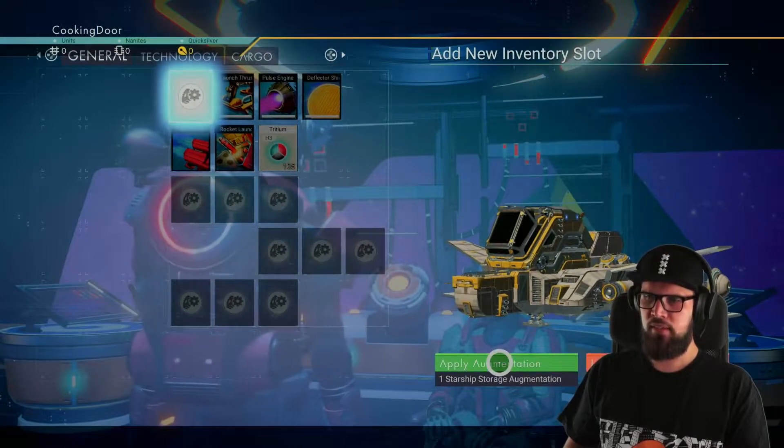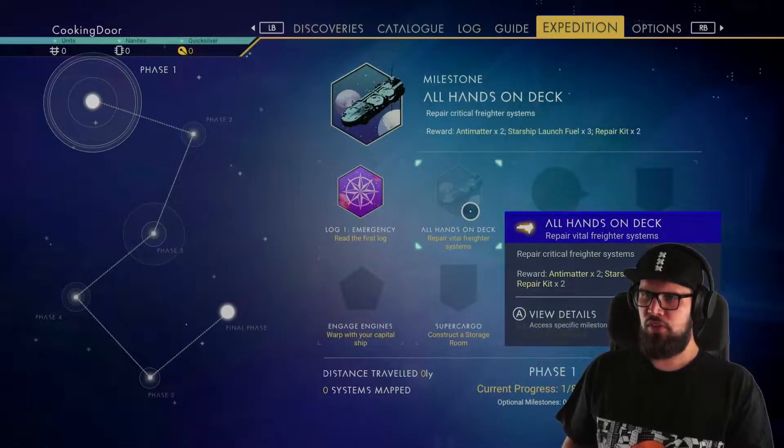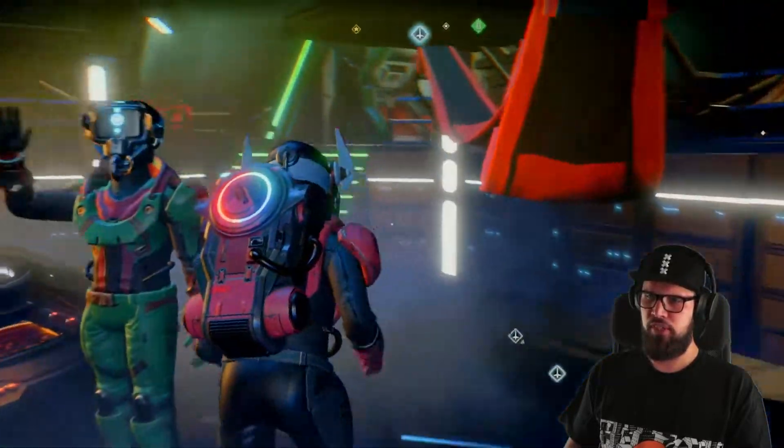You can add the inventory slot immediately to your ship. After doing so, I would recommend selecting the All Hands on Deck milestone, which will require you to repair the critical freighter systems.